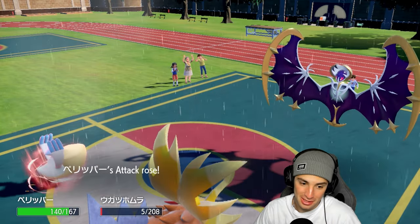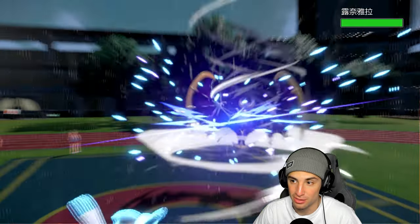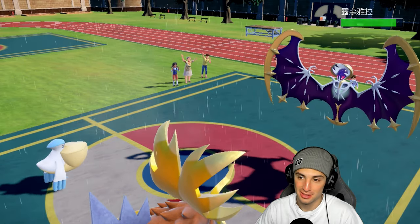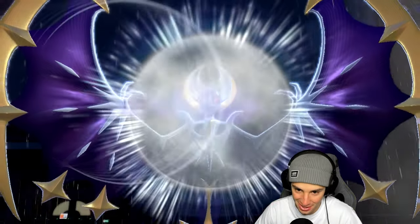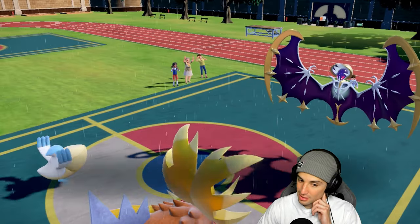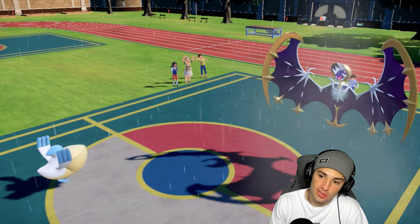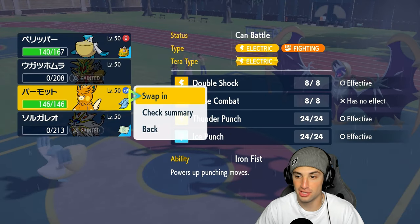I think he wants at least two Calm Minds. Pelipper goes for Hurricane — hopefully he flinches, that'd be awesome. Yes! He hit himself in confusion — buy me a turn! Well, he attacks Gouging Fire. But we got confusion on which is good news. The confusion is thriving. I've gotta bring out Palimoss, Terastallize it, and go for Double Shock to see how much damage that can do.